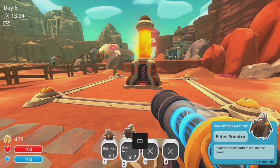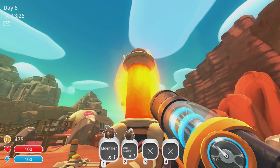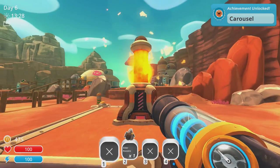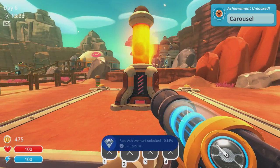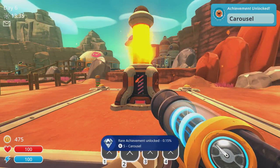I'm going to shoot the elder roosteroo in first, or hen, and as soon as you get it, you get Carousel. And of course you can shoot the other one in too, or you can feed it to your slimes, but regardless you still get your five gamerscore achievement.